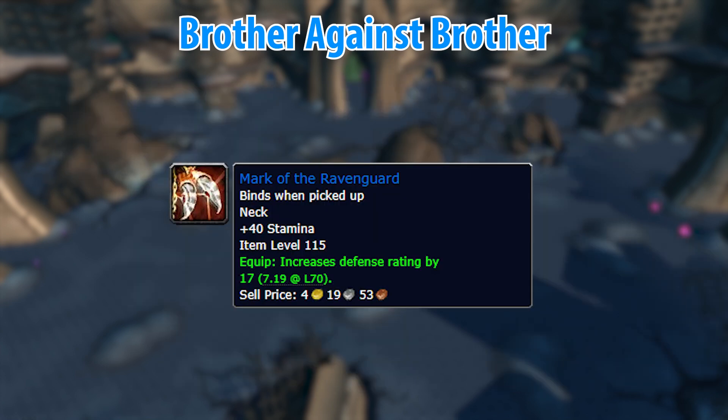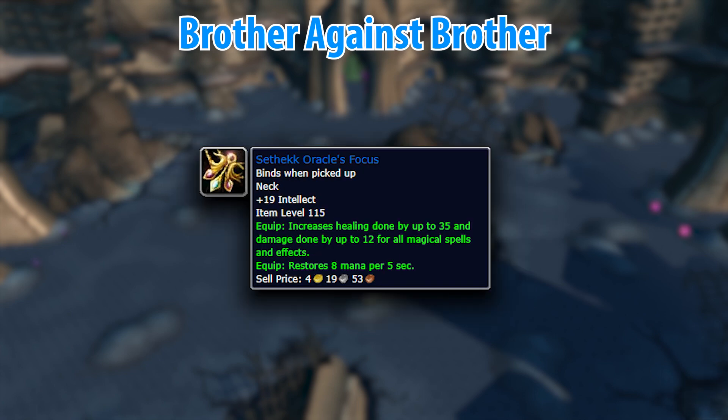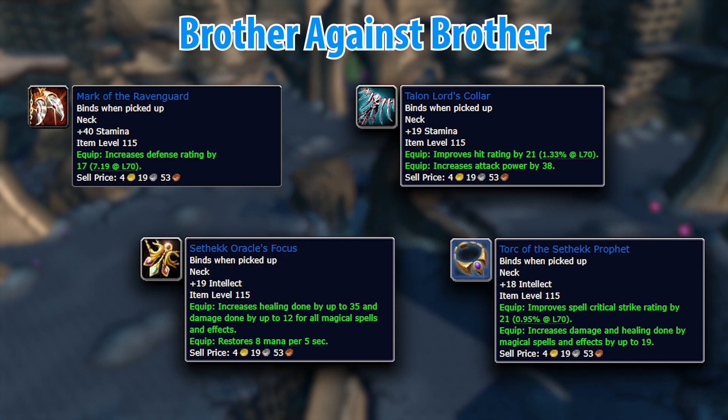The Mark of the Raven Guard is perfect for getting you into heroic dungeons and could even get you stepping into Karazhan — its very high stamina and defense rating makes it a perfect gearing option you shouldn't ignore. The Sethekk Oracle's Focus healing necklace is also extremely powerful and only bested by one heroic drop and one other quest reward. This quest is definitely worth doing if you're a tank or healer, which means if a DPS wants to do a dungeon, you get to decide which one — make it Sethekk Halls.